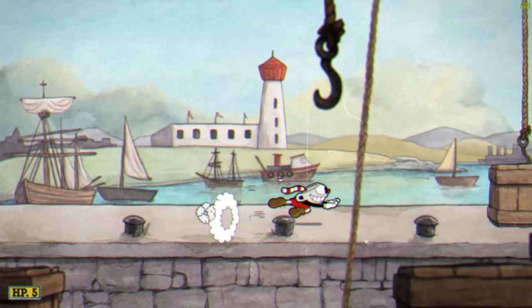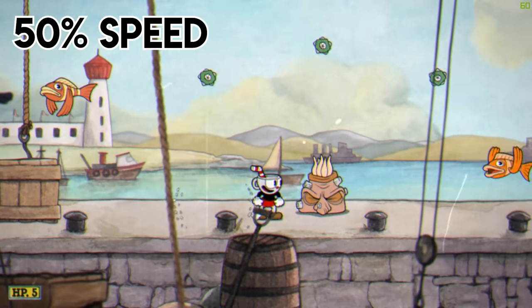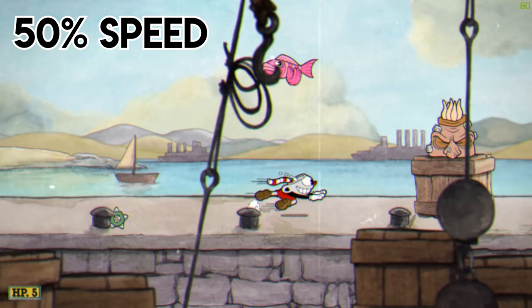Start by dashing up to the box. There will often be a fish here, so just wait for it to pass and crouch if you need to. Wait for the enemy to finish firing and then do a regular jump over him. If you dash you risk running into a fish.